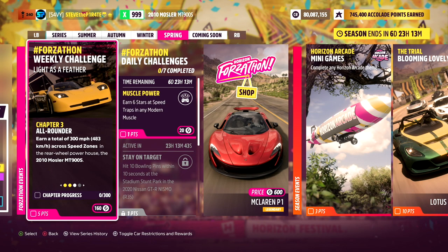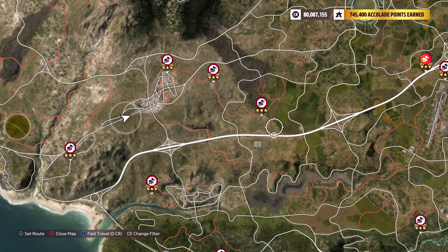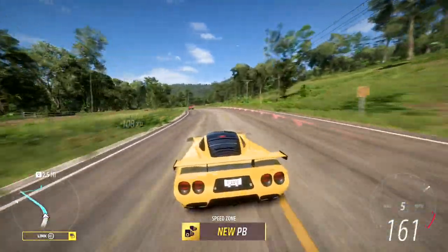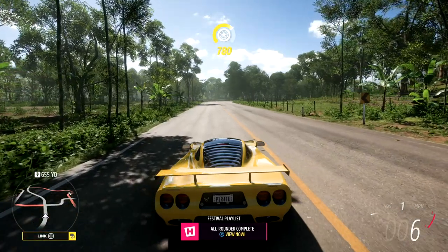Chapter 3: All-Rounder. Earn a total of 300 miles per hour — that's 483 kilometers per hour — across speed zones in the rear-wheel powerhouse, the 2010 Mosler MT900S. Head over to your map and use the filter option to select speed zones. This will show all available speed zones you have unlocked. I'm going to use the airfield speed zone, go back and do it again — and that is All-Rounder completed.